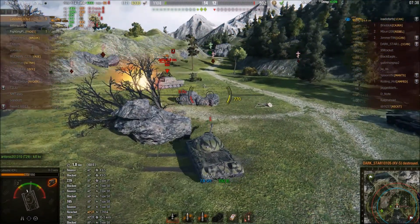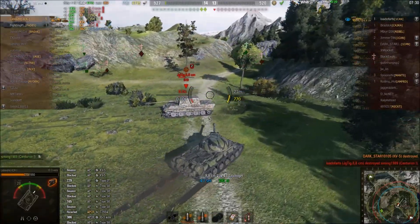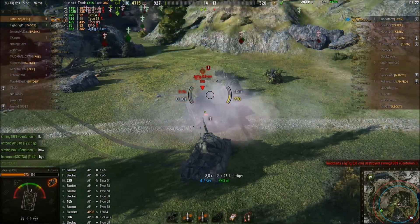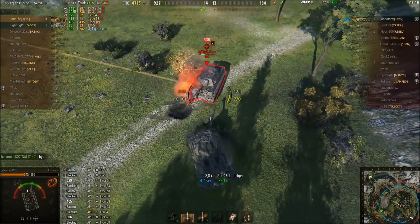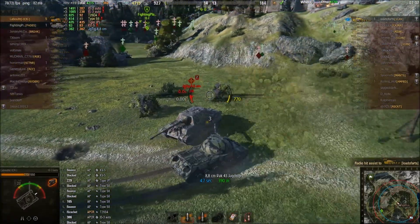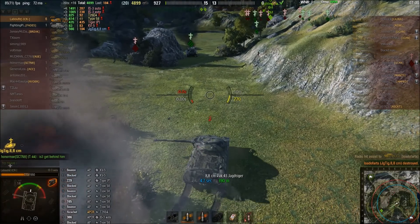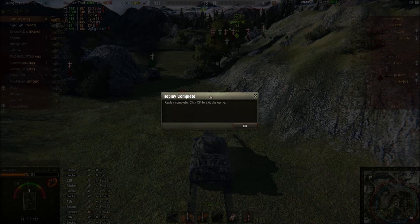Jagdtiger realizes, oh crap, I'm screwed, and he's backing up — but that's not going to help, because LaBeouf still has his side. Going for the tracking shot, gets it with a penetration. Beautiful shot. He's firing premium now because all he's got is premium and HE. He wasn't aiming at the flat spot — aimed at the engine deck and it skated off. Jagdtiger is tracked. Fires a premium round at the lower plate and it bounces. Jagdtiger is a tough tank — you cannot underestimate it. Premium round in the side. 6 kills for the top gun, 4,899 damage for the High Caliber, bounced 12 rounds for the Steel Wall, and earns himself the Ace Tanker Mastery Badge. Beautiful play.